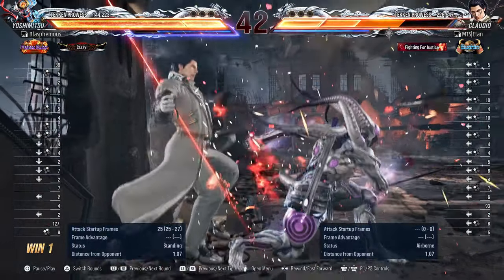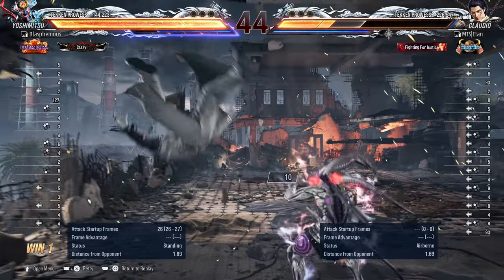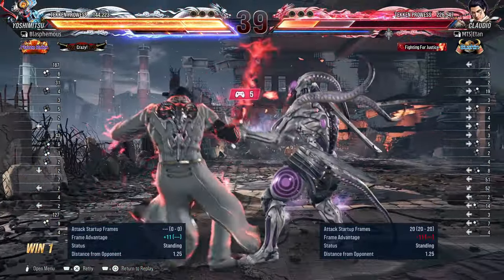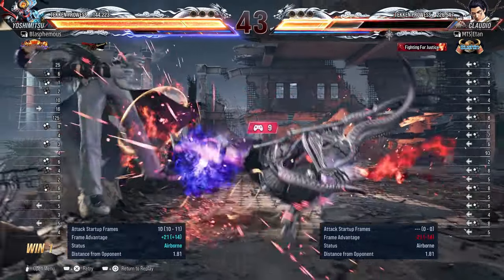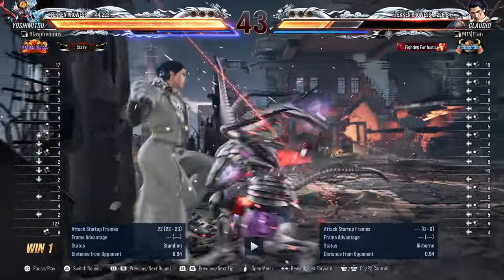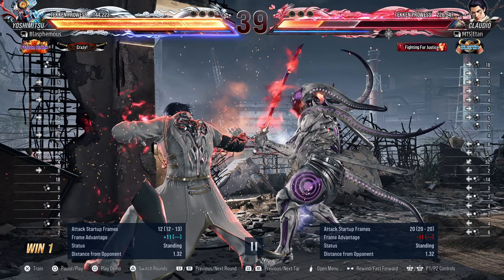I would have done 3 slide 4 instead to get the wall and then go into — I believe you can attempt to go into 3,2,1+2 again. Yeah, you can just do that instead — in fact you could get a little bit more damage. That's minus 11 so you could have at least attempted to go into your 2,2 or 1,1.